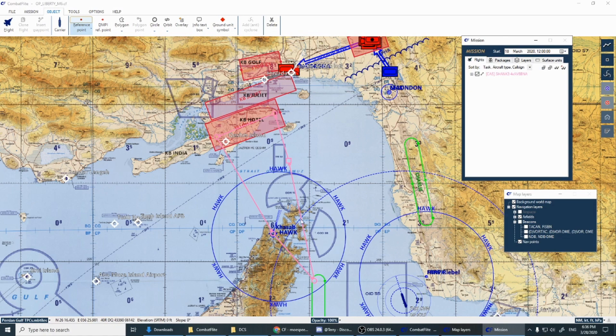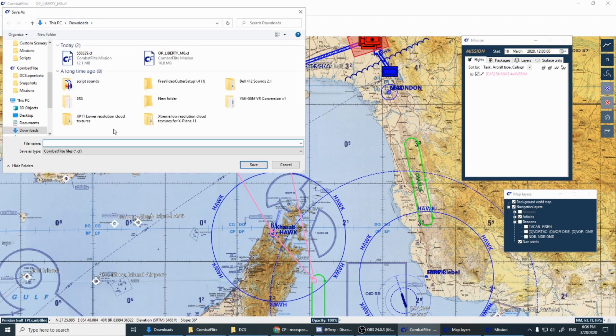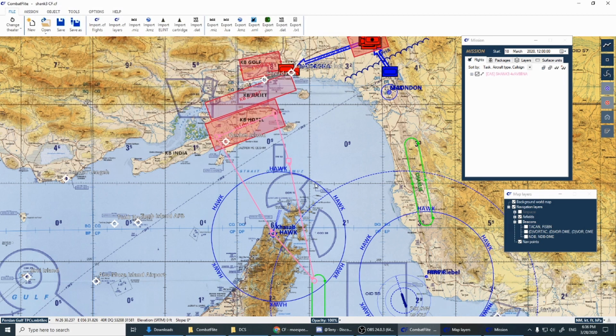Once only your flight remains — or however many flights you're submitting — we're going to save it. Hit Save As. Do NOT save over the Combat Flight you downloaded, it just causes confusion on my end. Hit Save As and name it with your flight name, like "Shank 3 CF" or "Shank 3 Combat Flight." Click Save. That Combat Flight with just your flight in it is what you email to me.